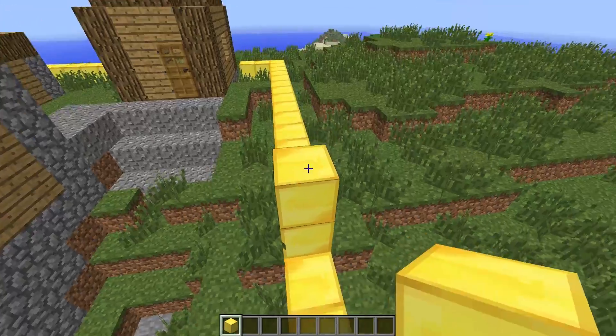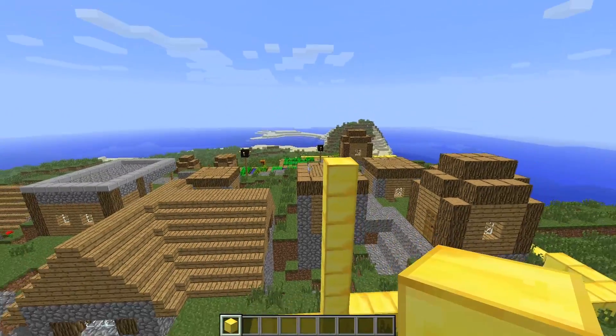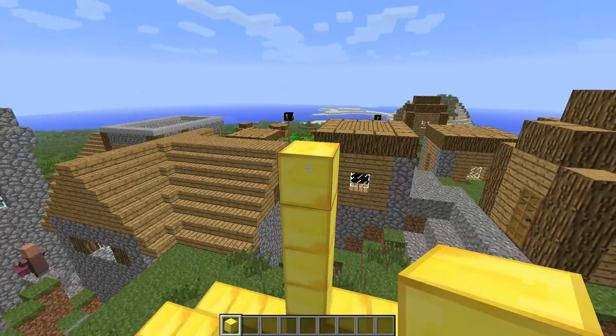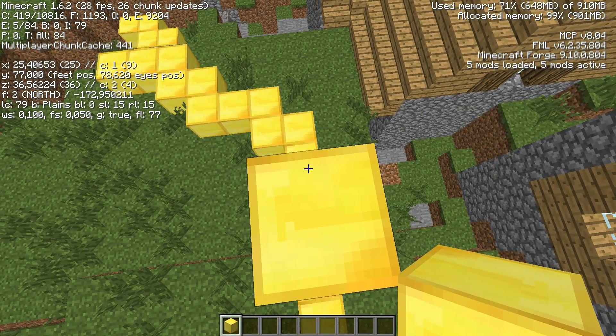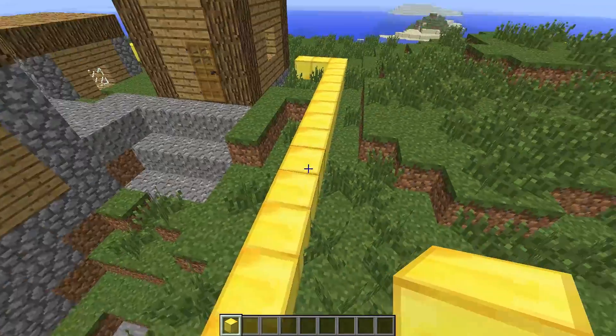I have to look at which Y position I want the wall to be when it's finished — like how tall it should be. I can see the Y position of this, which is 77, so I'll remember that and head over to MCEdit.